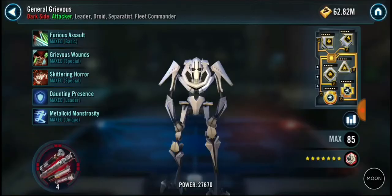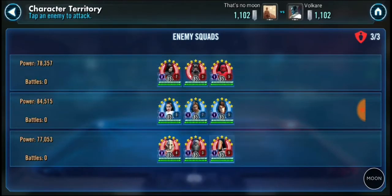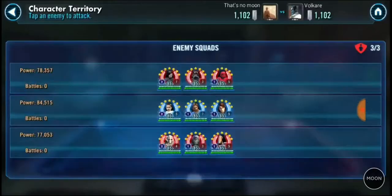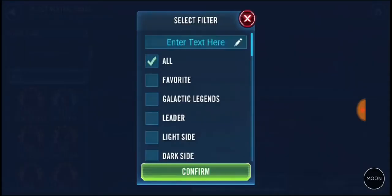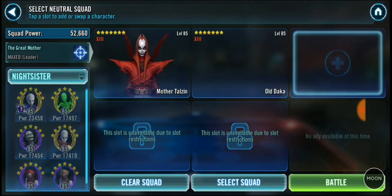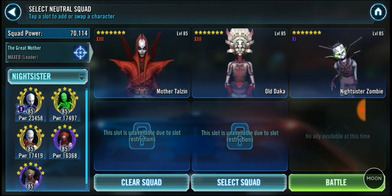First and foremost — Grievous, nothing too scary there, Relic 4, I'll take that all day long. And the B1 and B2. The reason I like splitting them up is because it gives you two problem teams: I go Newt, B1, B2, and then I go Grievous, Magna, and Droideka. So if they're going to use Jedi on it, they'll use Jedi — if not, that's fine as well.